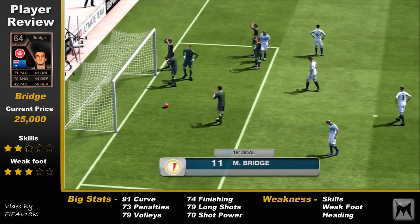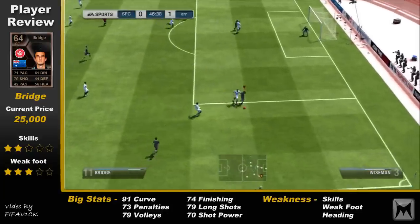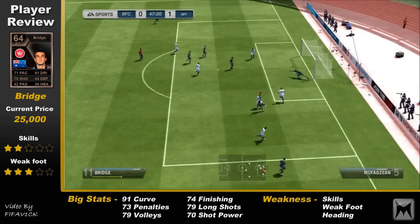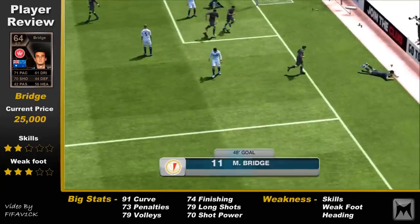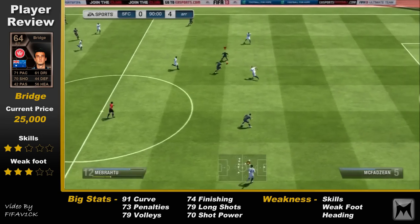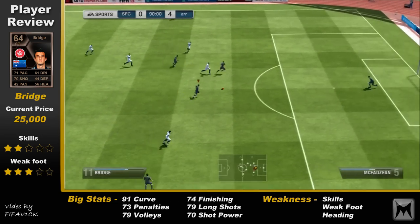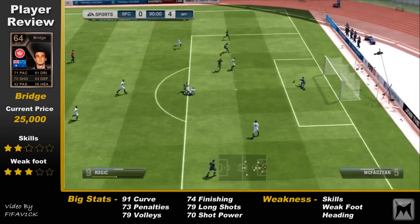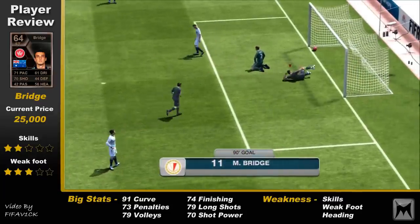He's only got two-star skills and three-star weak foot. The skills is a shame — it's a bit rubbish that he can't even do a roulette. But the weak foot — that was his weak foot scoring that goal there — and he scored as many goals for me with his left as with his right. What I'd say about his weak foot is: if it's in the box, don't worry about it. If it's not in the box, then maybe it's something to consider. Another goal with his weak foot there — in the box he is an animal.